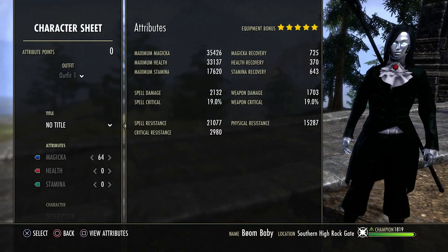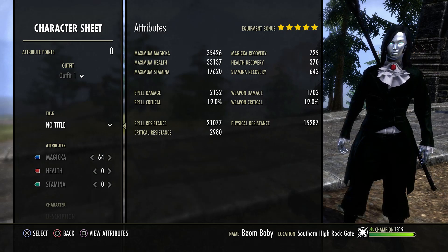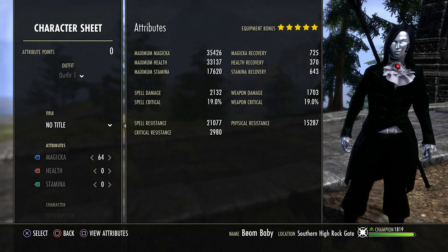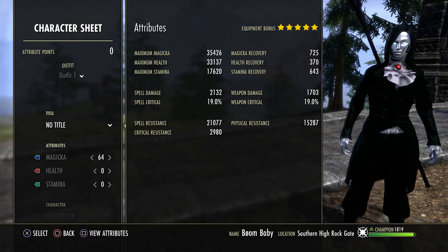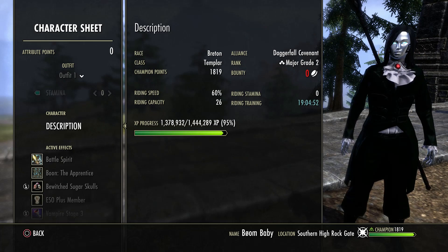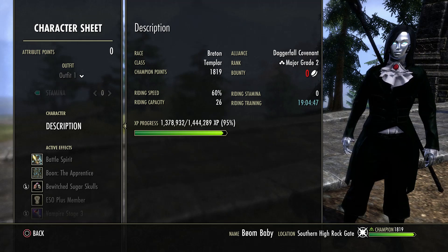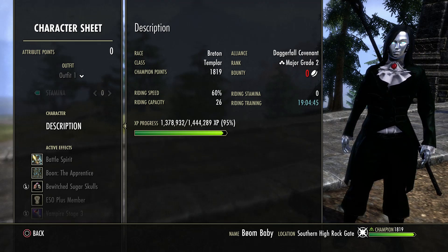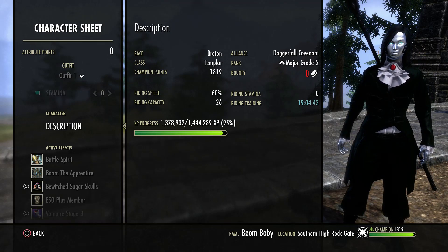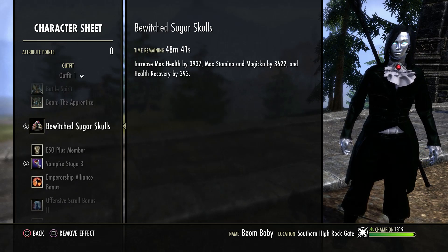As always we're going to show the unbuffed stats: 35k mag, 33k health, 17k stam, 2100 spell damage - you can see the rest of the numbers there. Everything's in the mag and I'm a Breton. I would suggest Argonian honestly if you're going to go another race, but those are just my top two picks. I definitely think you need sustain and some tankiness when you play magplar.